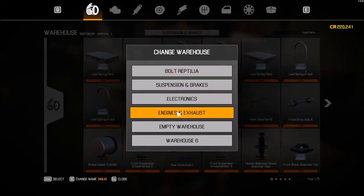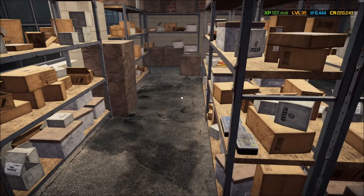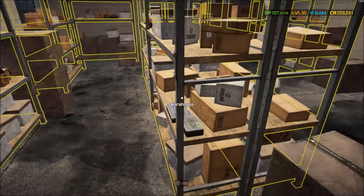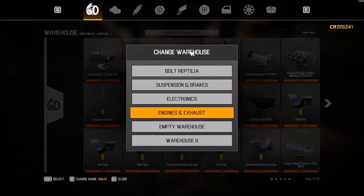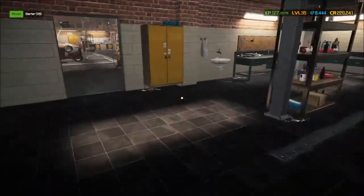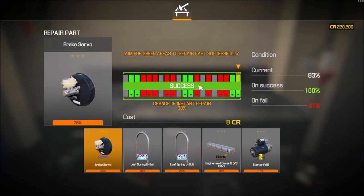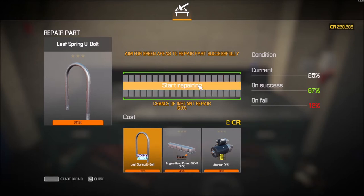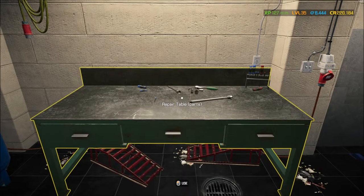I need two u-bolts so let's take the 18 and the 25. Engines and exhaust — I need the B engine cover, okay. Electronics — I needed a starter, V8 starter. If I can repair these without screwing anything up I'll be happy. All those parts got repaired — down to 220.